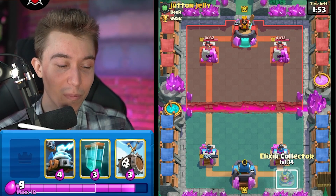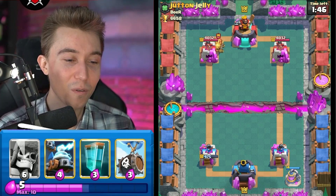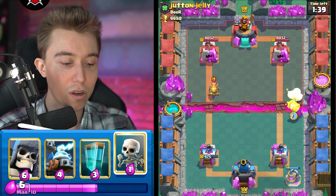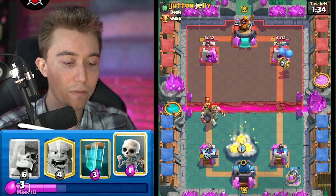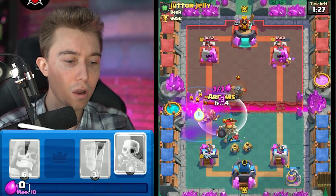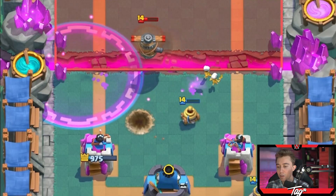I'm going to go for an elixir collector at the back because I'm praying that this guy doesn't have anything — because most of the time they're only going to have arrows from personal experience. He's going to probably be my long lost brother from another mother. If I skeleton barrel on the other side, maybe we could bait out the arrows and then I can go like giant skeleton on this. You are a savage — you have no sanity left over after this push. He's just eating everything. You're a true clone player — this is how you play.